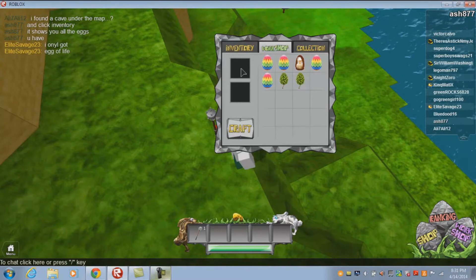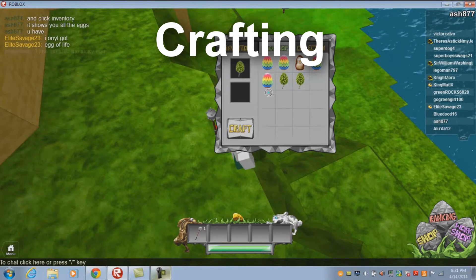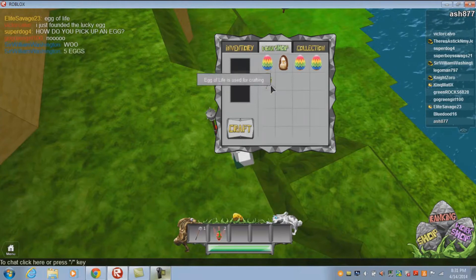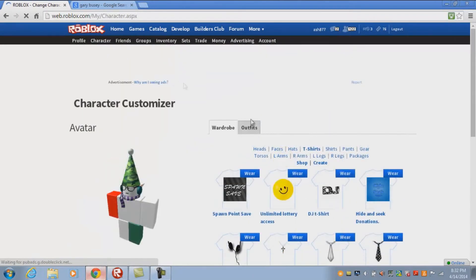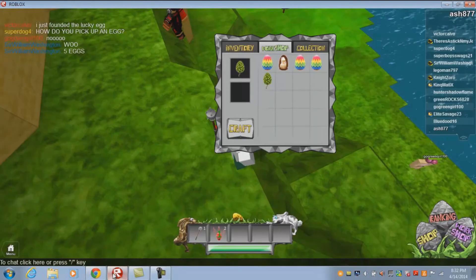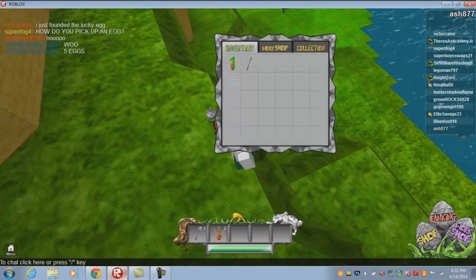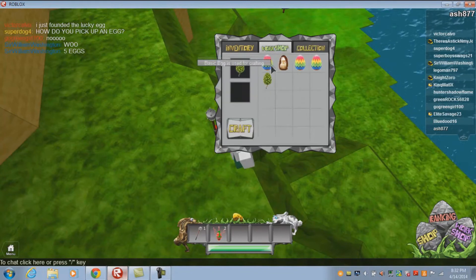Here is a little bonus tip for crafting. Here is how to make a Healing Potion. You will need an Egg of Life and a Basic Egg to make it. You can find the Healing Potion inside your in-game inventory. It will be there — I haven't used it yet, but this is just how to make it. I found this by accident and was lucky enough to record it.